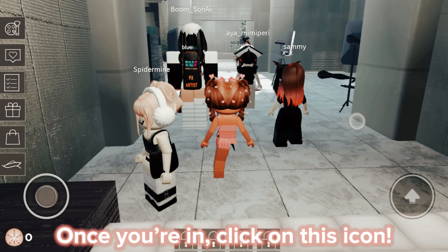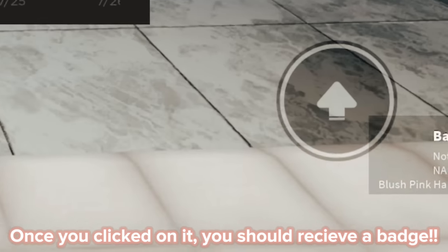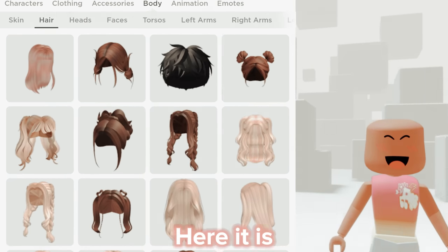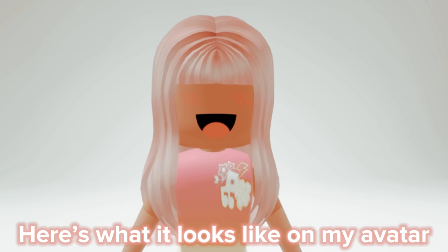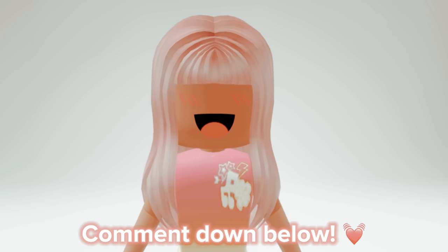Once you're in, click on this icon. Once you've clicked on it, you should receive a badge. Now the hair should be in your inventory. Here it is — here's what it looks like on my avatar. What do you think of this hair? Comment down below.